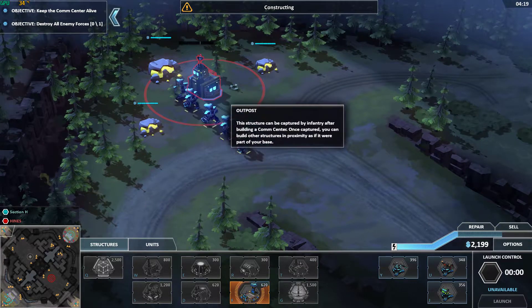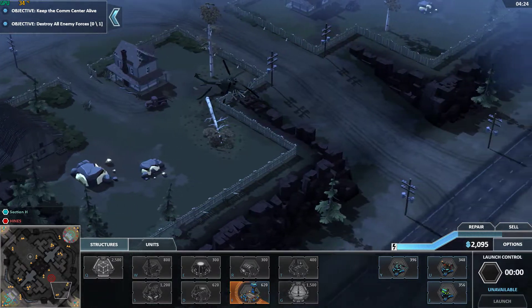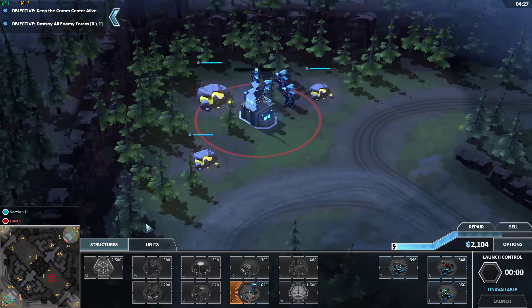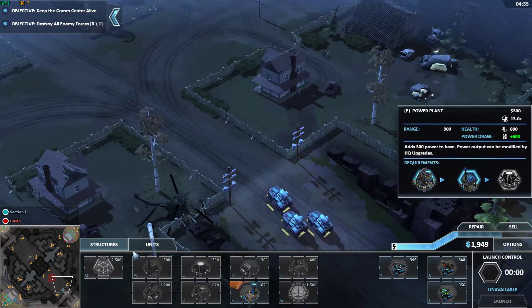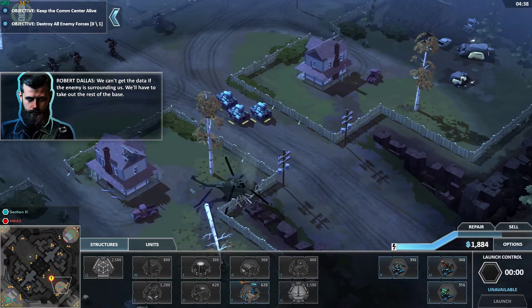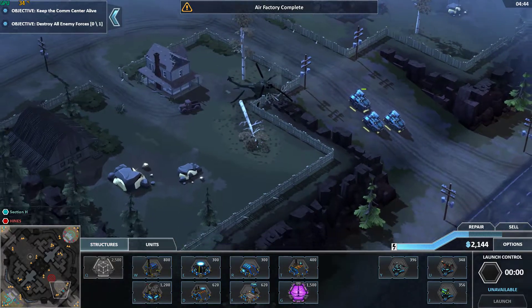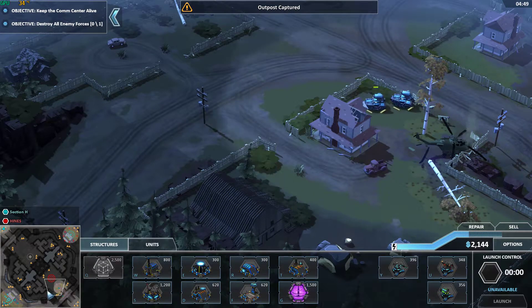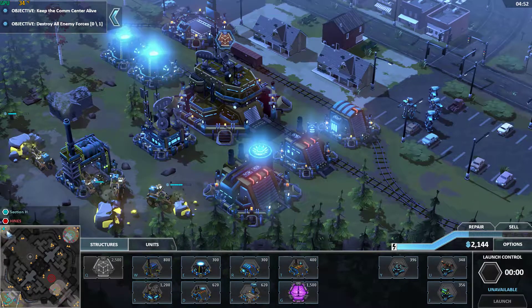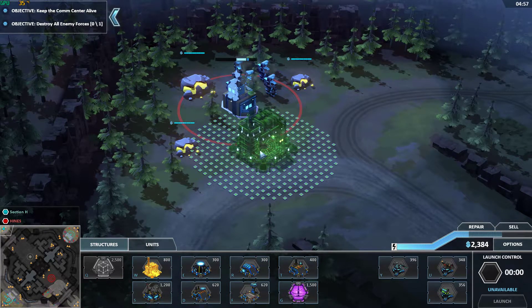Looks like we're capturing this outpost. We'll see what they're doing over here. We can't get the data if the enemy is surrounding us — we'll have to take out the rest of the base. So it looks like they were sending a little force out here towards me, but I've got the outpost captured up here, which is nice. I can go ahead and build a refinery there, I believe, which looks very nice — constructing.